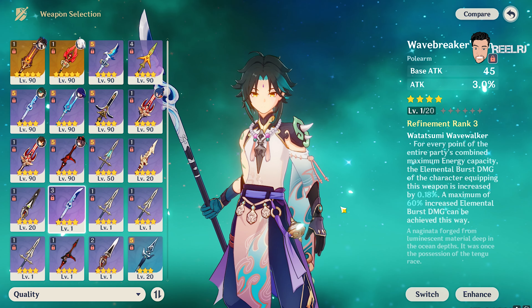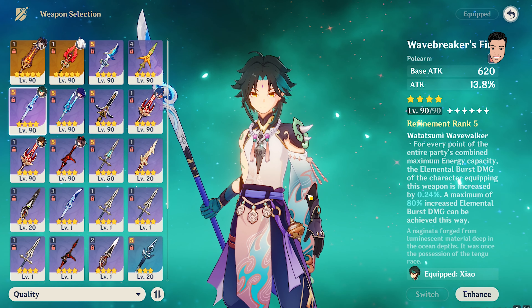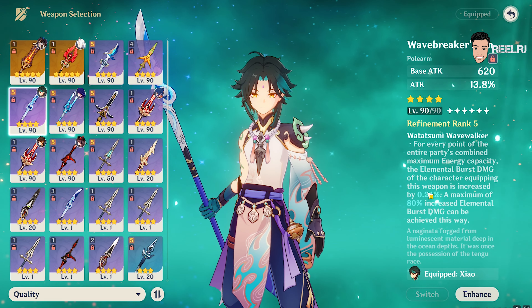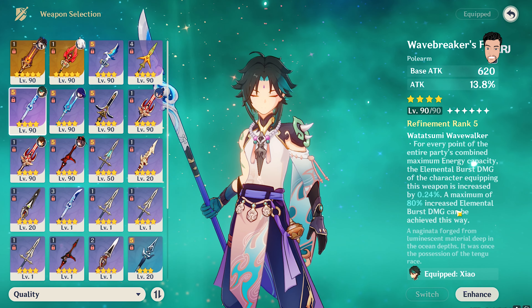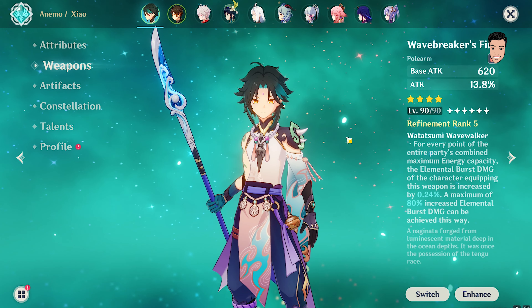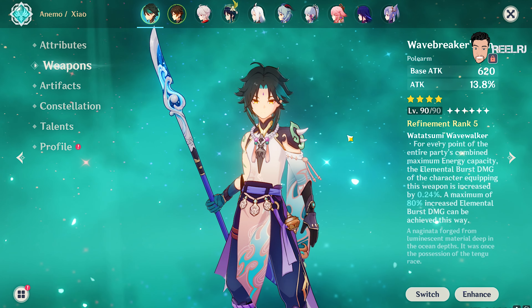At R1, this Wavebreaker's Fin gives 40% increased burst damage bonus. How does this weapon give this amount of elemental burst damage bonus? For every point of the entire party's combined maximum energy capacity, the elemental burst damage of the character equipping this weapon is increased by 0.24%, up to a maximum of 80%. This is very insane — we already give energy recharge to elemental burst characters, so you don't need extra energy recharge just for this weapon.